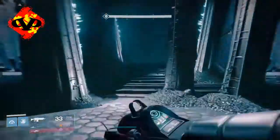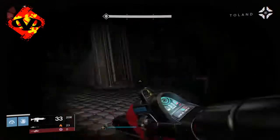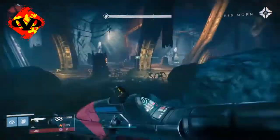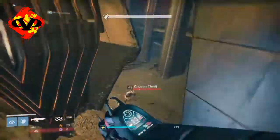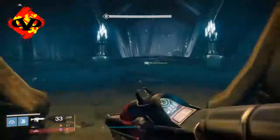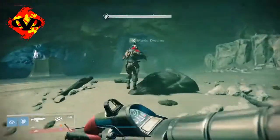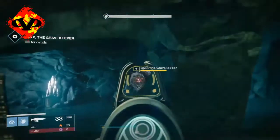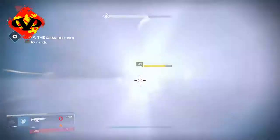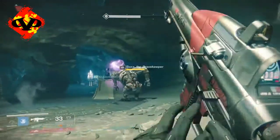Before you do that, you're going to have to go through the normal story and do the mission as-is. You're just going to run through all the enemies, get to the room with the ogre, and follow the route we're taking. For this mission I'd recommend having a good shotgun, a really good primary, and a really good sword — I'll get to that momentarily. Please be at light level 295 and up, because this mission is ridiculous.